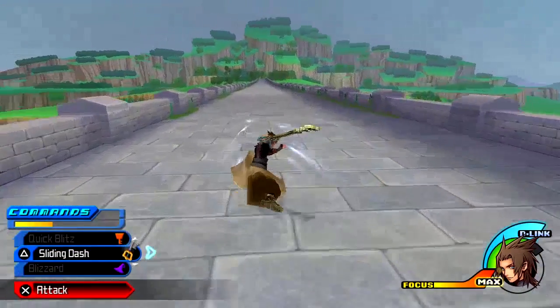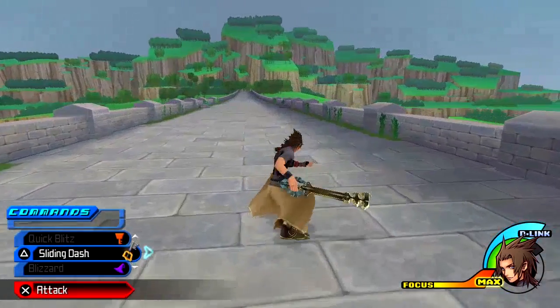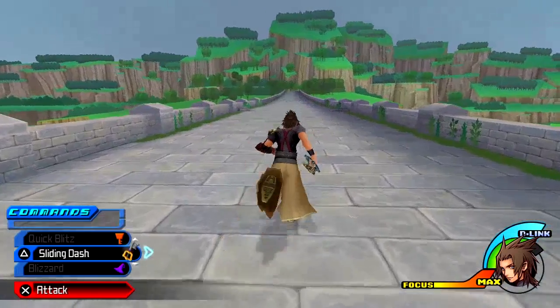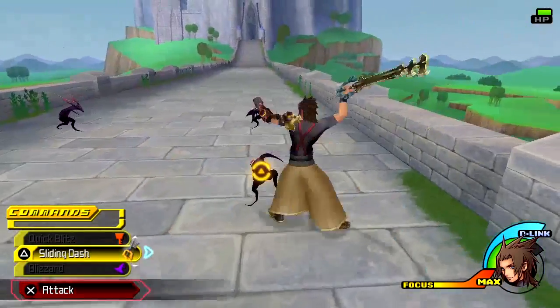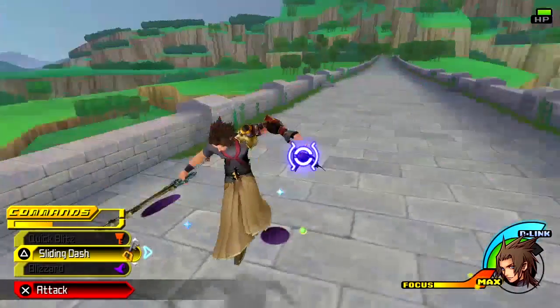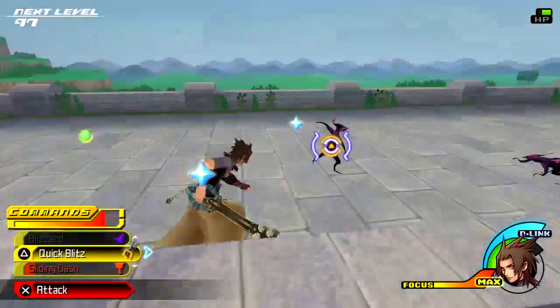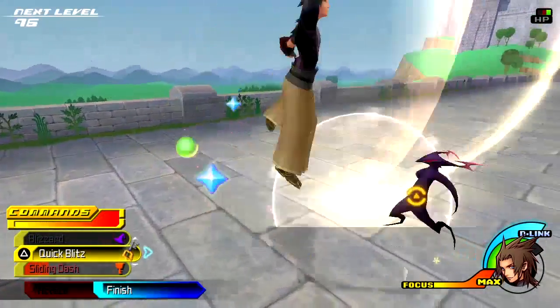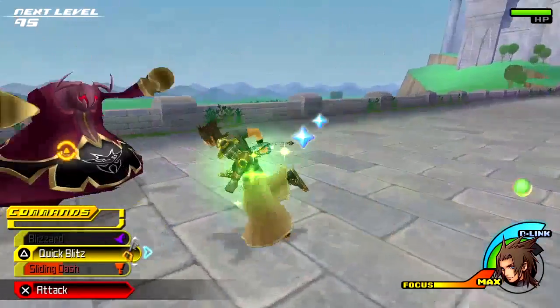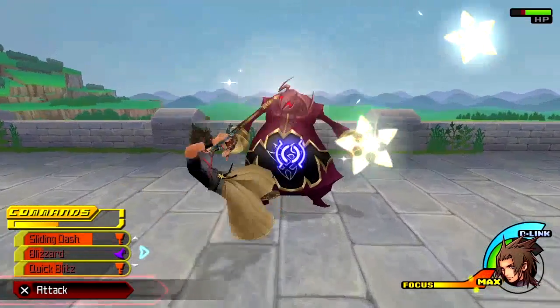Circle is the jump and X is attack for basic attacks. It might feel kind of weird at first having circle to jump and X to attack, but it's something you get used to. I think in the Japanese version it's reversed — wait, X is attacking like he's doing right now.